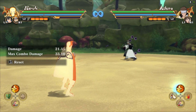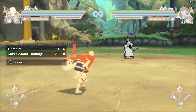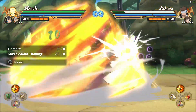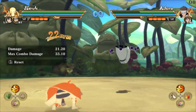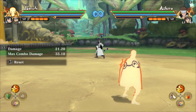He also has a grab setup off the down combo — 10 hits in, after the little chop-chop slide, you can go for a grab. It is also a safe grab setup. Pretty efficient.